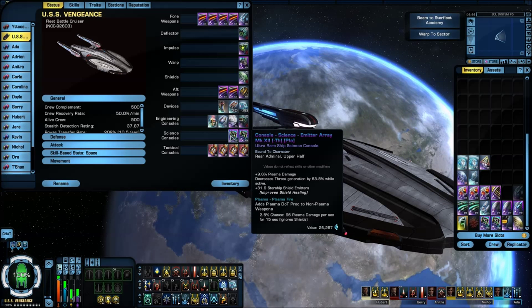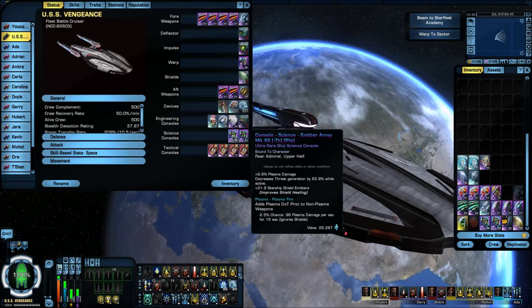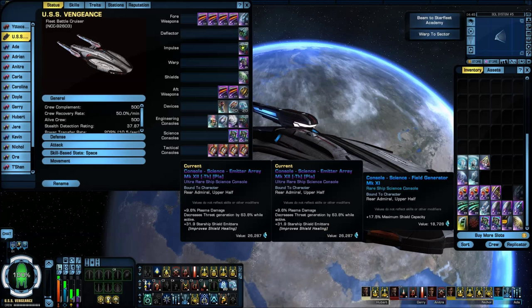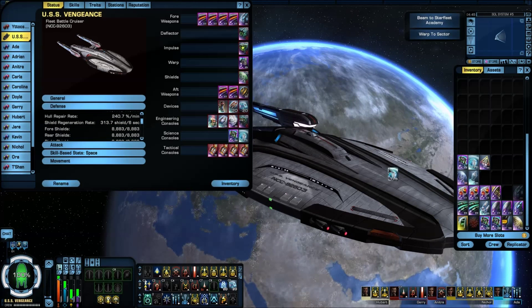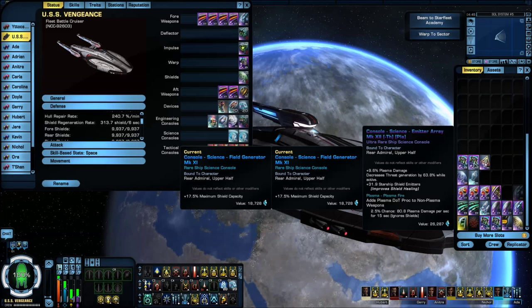For science consoles, I'm running the emitter arrays, Mark 12 — the minus-threat plasma ones. These add a 2.5% chance to add 96 plasma damage per second, but they're really there for the 31.9% starship shield emitters bonus. Earlier tonight I actually played around with this. As y'all know, like my Defiant and Vance Escort, I actually run two field generators. Yes, it makes the shields really high — if you put two field generators in there you're talking almost 10,000 shields. But you're losing that shield heal, and with that shield heal it makes a big difference. You're also losing the threat generation decrease, so things tend to target you a little bit more.